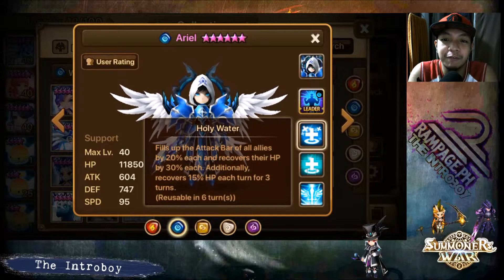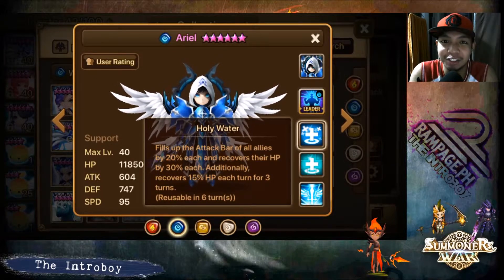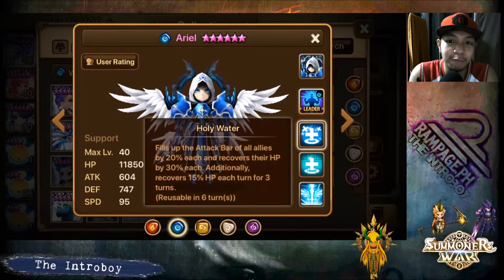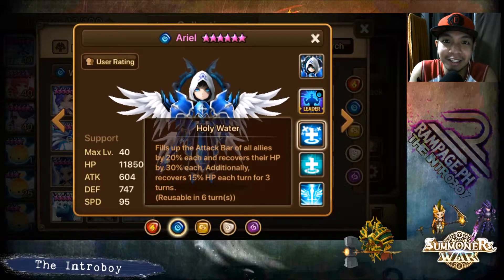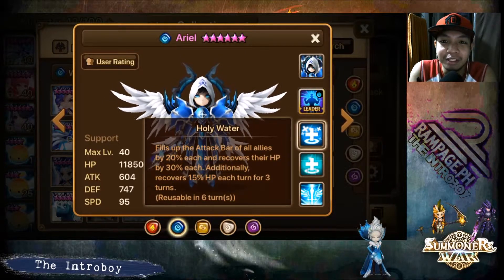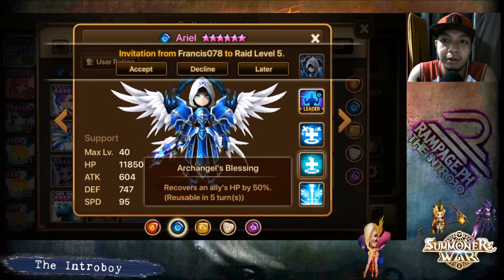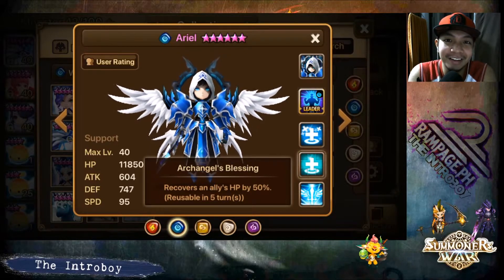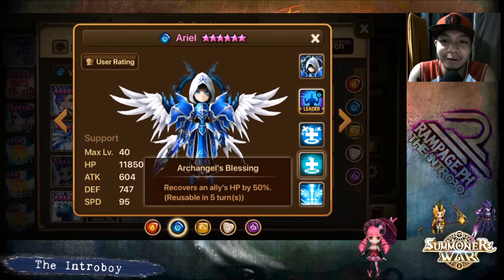Two of his skills are heals. His first skill fills the attack bar of all allies by 20% and recovers their HP by 30% each, plus gives a healing buff that recovers 15% HP every turn for three turns — that is just crazy. It boosts the attack bar by 20%, heals you 30%, and gives a three-turn heal buff. His second skill, Angel's Blessing, recovers an ally's HP by 50% — single target, because if it were AoE it would just be overpowered.